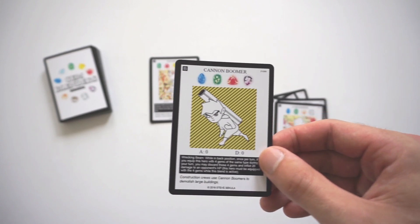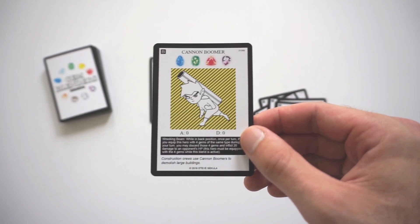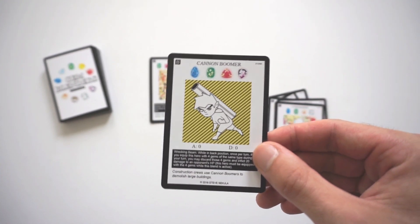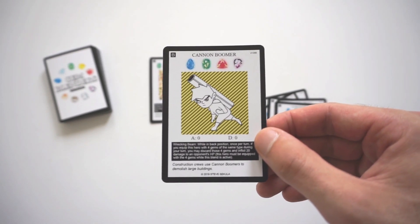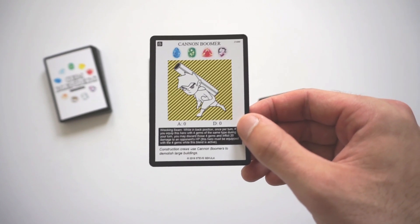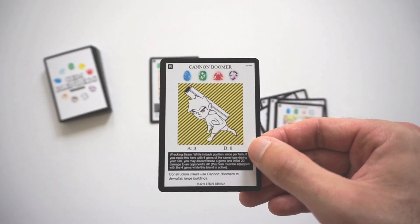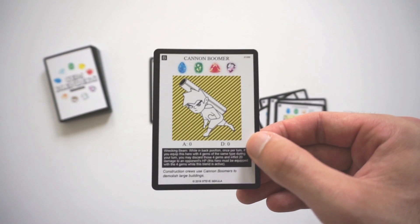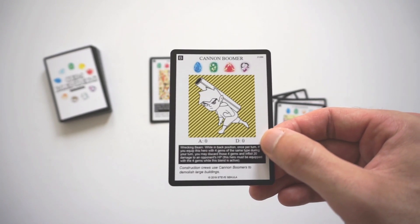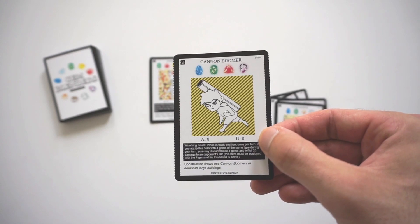Since you can only play your allotted gem once per turn, you have to get the other three gems from other sources — certain hero effects, blend effects, or action cards that let you transfer gems. Getting four gems of the same type is the real challenge, so there are kind of two hurdles for Cannon Boomer to function properly. But if you're able to pair Cannon Boomer with an Amplify or some other way to double effect damage, it becomes extremely powerful — turning into 40 damage or even 80 damage with two Amplifies. You definitely need a deck that centers around Cannon Boomer for it to function properly.